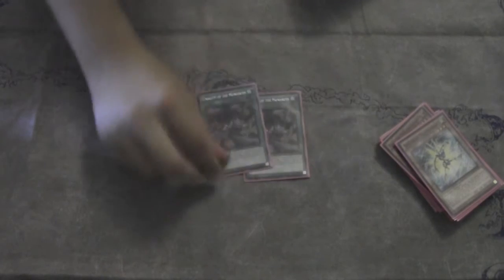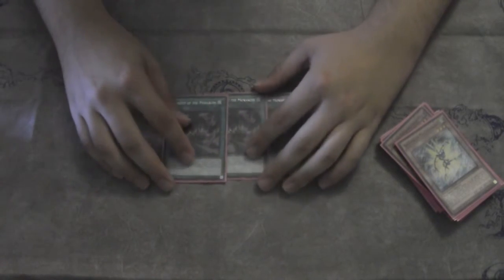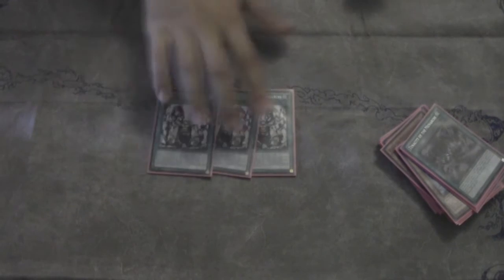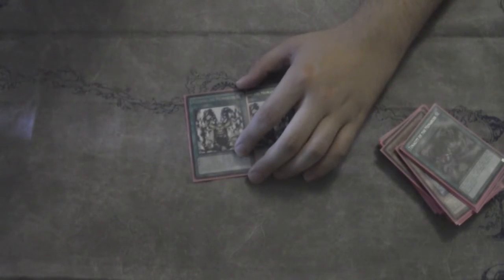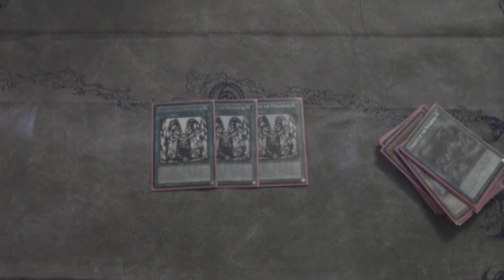We have 3 copies of Tenacity of the Monarchs — just a very good card. Helps us set up; searches Domain, Return, Prime, Pantheism, whatever we need. 3 Return. Without an extra deck, this is just the best card in the deck, I think. Every time we tribute summon a Monarch, we get to search up another one and keep the train going, which is really strong. We're not going to use our extra deck anyway, so we don't care about the drawback.